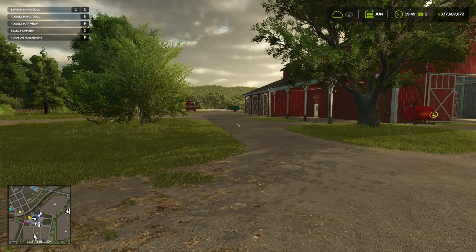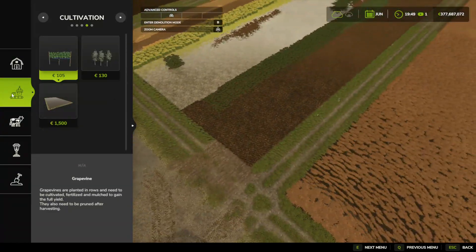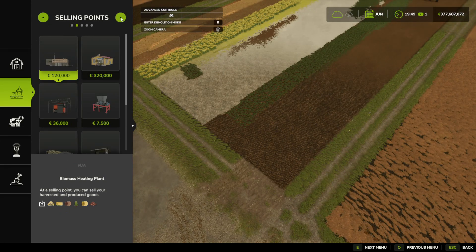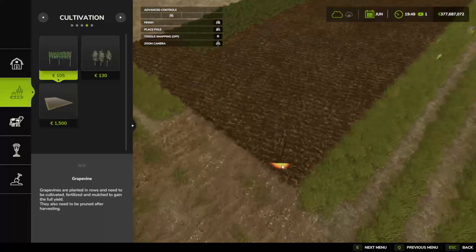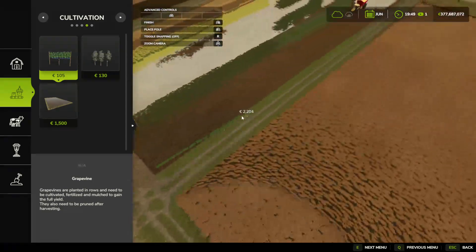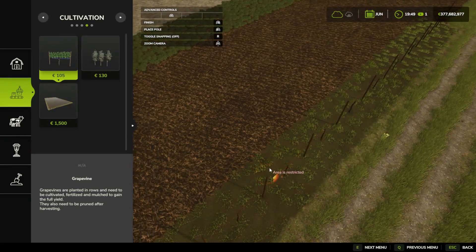If I go to the build menu, which for me is Shift and P — if you're on PC it should also be Shift and P as default — what we need to go to is the second icon on the left and go under. You might start on Factories, go right: Selling Points, Greenhouses, and then Cultivation. And you've got here a Grapevine. Click Grapevine, zoom in on your field where you want to put your grapevines, click once and you can see the grapevine there. Click again and there you go — you've now got a grapevine.